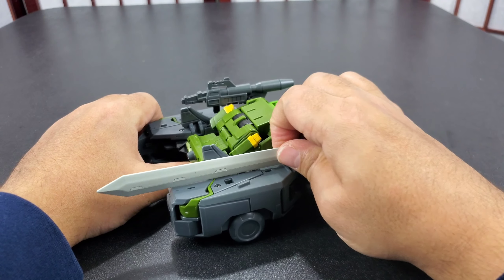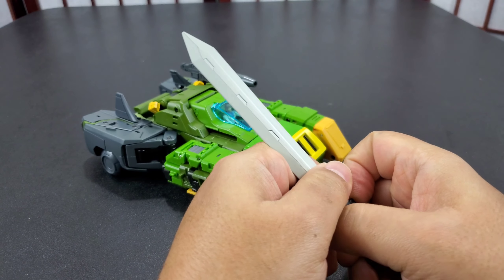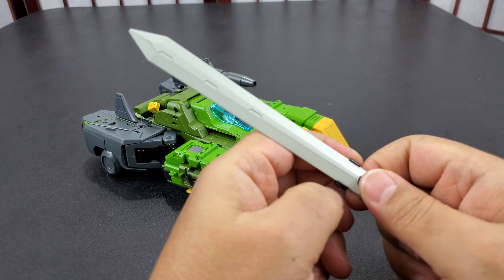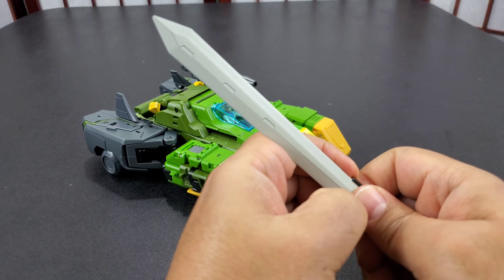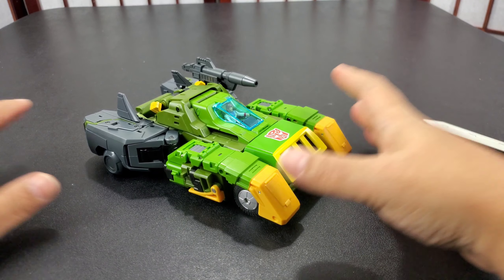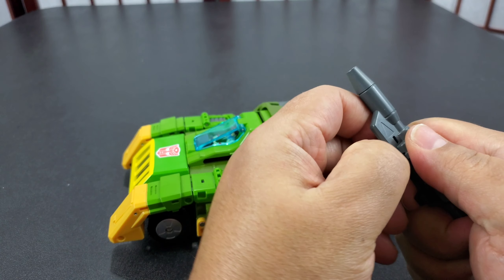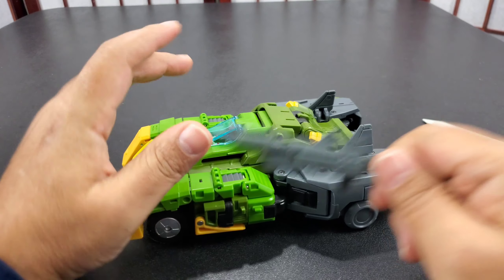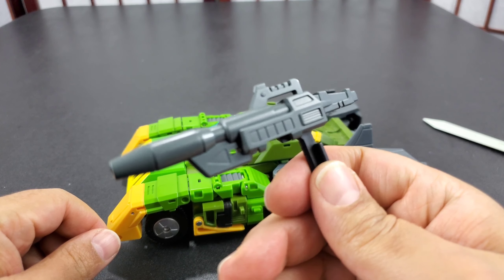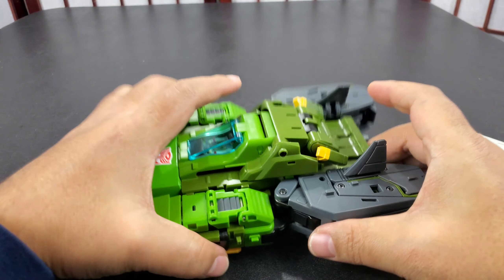It's heavy — it has a lot of die cast in the legs and right here, so it is definitely heavy. That heaviness plays into one of my negatives, which you'll see when I get to robot mode. There aren't many negatives though. The gun sculpt is nice — looks the part. Let's get into robot mode now.